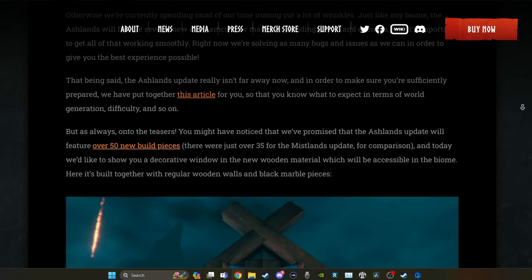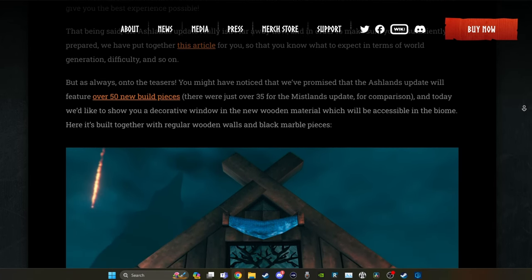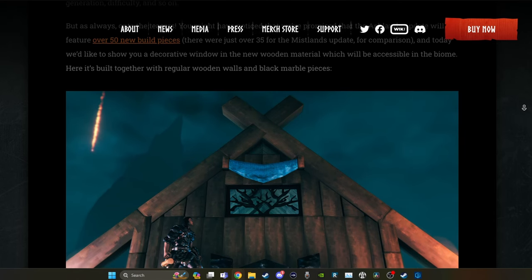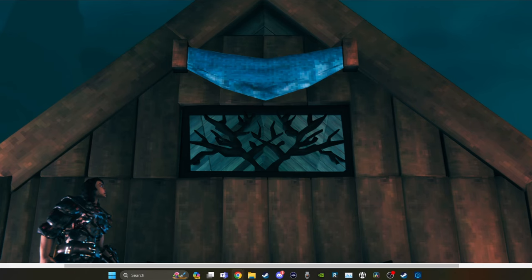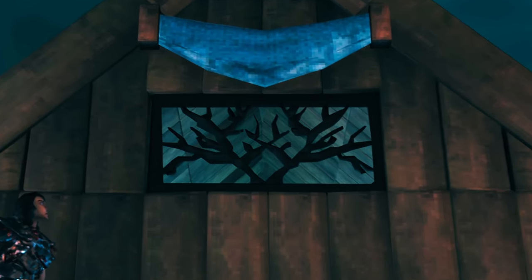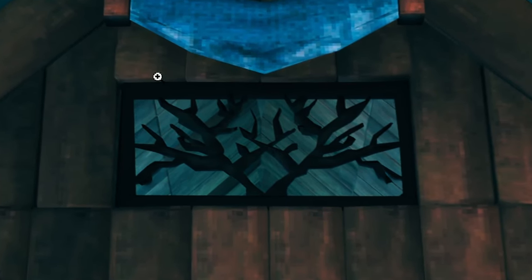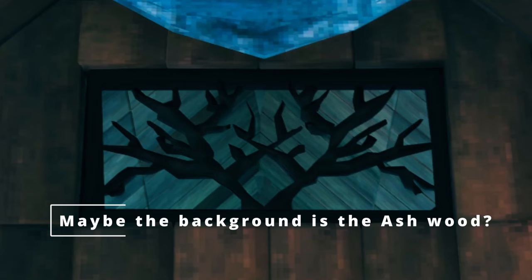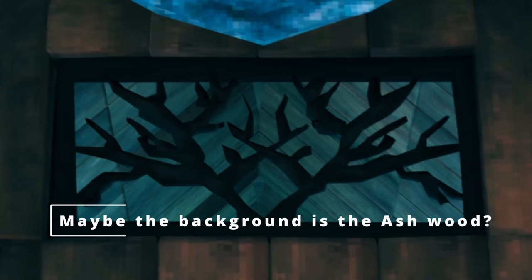There's going to be over 50 new build pieces — there were just over 35 for the Mistlands update, so that's a lot. Here's a sneak peek of a decorative window in the new wooden material, which I'm assuming is going to be considered ash wood. It's really cool looking. I like it — it's very decorative, and I like that they're giving us more stuff specifically for decoration. Makes sense that it would be black since the trees we see there pretty much look like they're burned. I'm a little curious how this will look differently compared to the current black wood pieces — the tarred wood. From this image, it looks like it could have been made from that same wood, but I'm assuming the actual build pieces themselves will look different in some way.